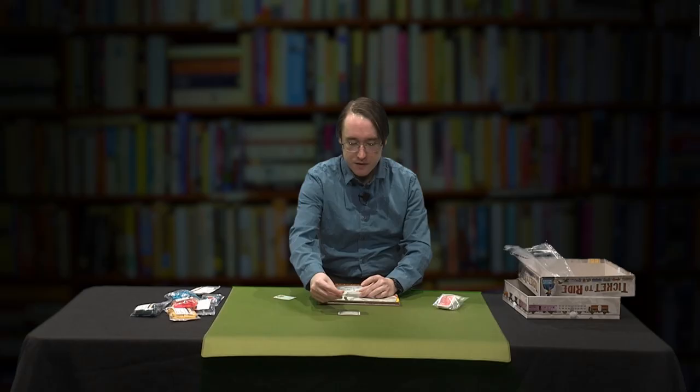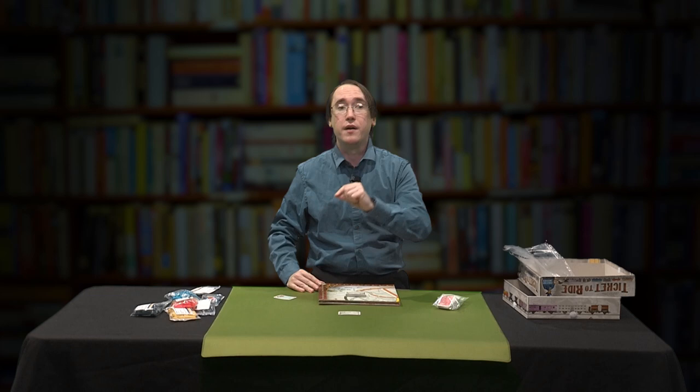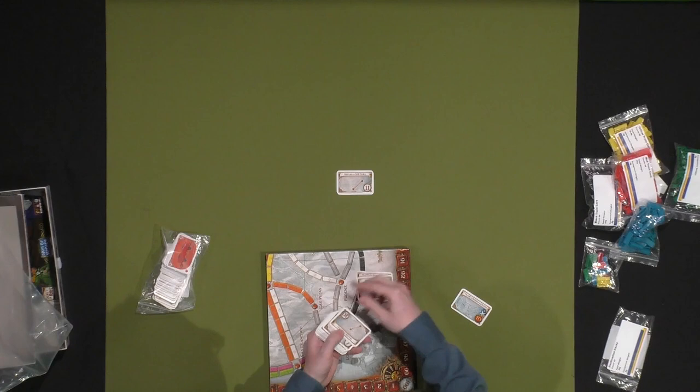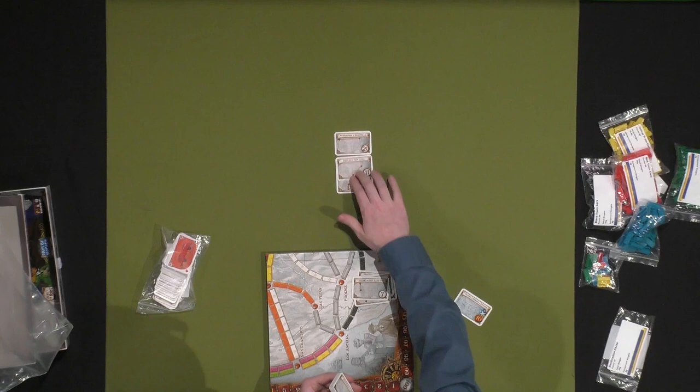Your goal, if you have this Denver to El Paso card, is to connect through your tokens from Denver to El Paso, and it does not have to be the most direct way. For example, Dallas, Texas to New York City — you can go all the way around the board as long as you have a completely connected railroad between those two cities. Here's one: Vancouver, Canada to Montreal, Canada — going all the way across from British Columbia to Ontario, worth 20 points compared to Dallas to New York at 11, and Denver to El Paso at 4.